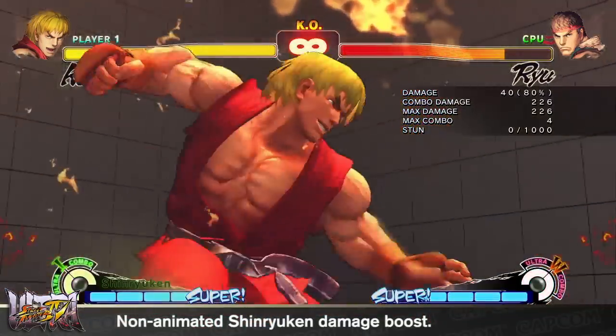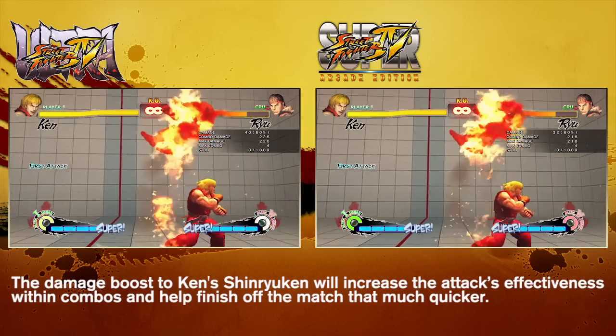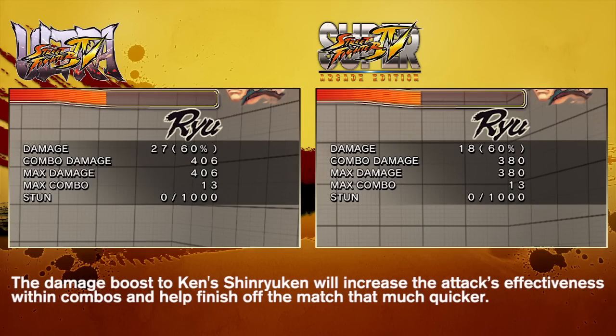Ken's Shoryuken was rather weak when it hit in its non-animation form, which resulted in many opponents not having to really worry about it. In an effort to make this attack more threatening and useful, the damage on the non-animation version has been increased by a little bit.